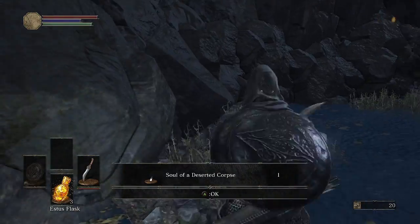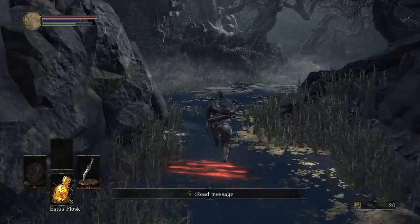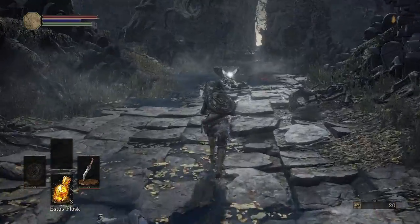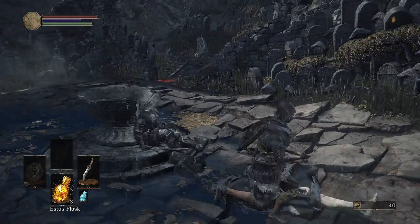This is the first item you should pick up: soul of a deserted corpse. That being said, this next item is the first important item that you should not miss at all in any way, shape, or form. So if you kill this guy, you can come over here and get the Ashen Estus Flask.